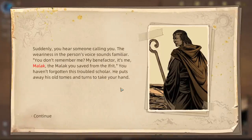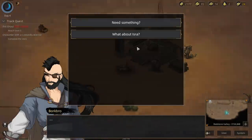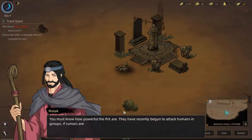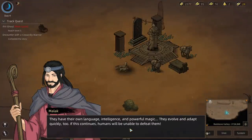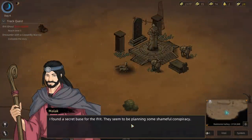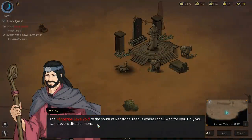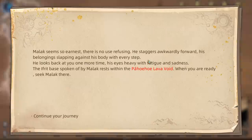Suddenly you hear someone calling to you — it's Malak again. 'You saved me from the Ifrit. You haven't forgotten this troubled scholar.' He puts away his old tomes and takes your hand. 'I'm in desperate need of your help. The Ifrit have recently begun attacking humans in groups — the most powerful Ifrit are nearly indistinguishable from humans. They have their own language, intelligence, and powerful magic. They evolve and adapt quickly, and if this continues, humans will be unable to defeat them. I found a base for them — the Pahoyhoi Lava Void to the south of the Redstone Keep is where I'll wait for you. Only you can prevent disaster, hero.'